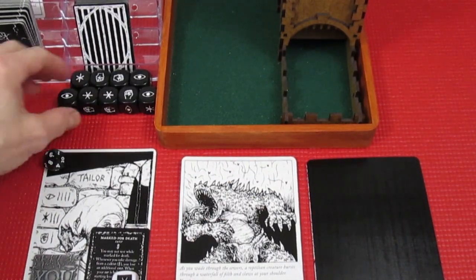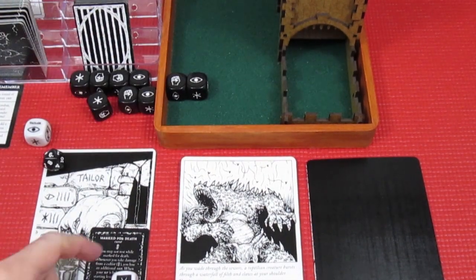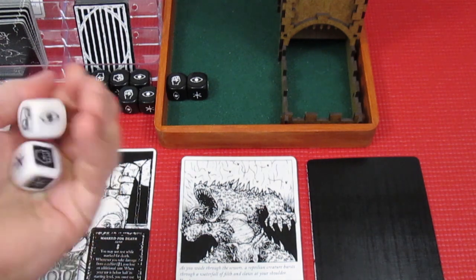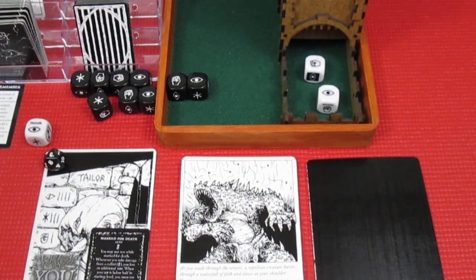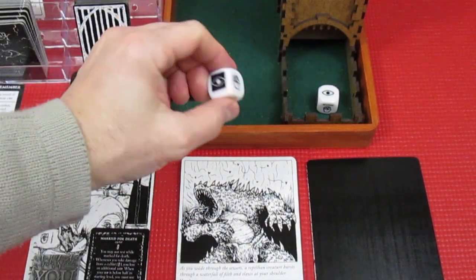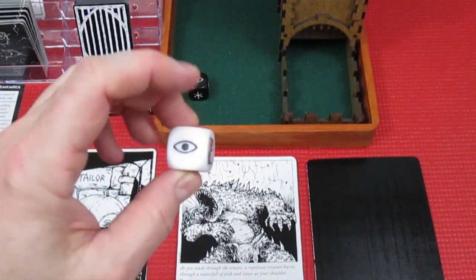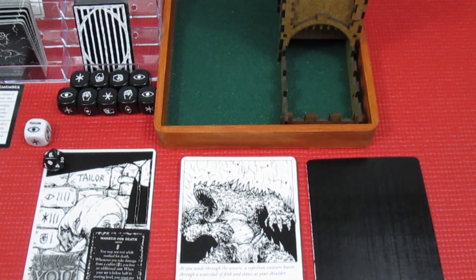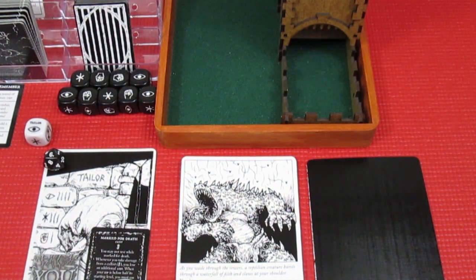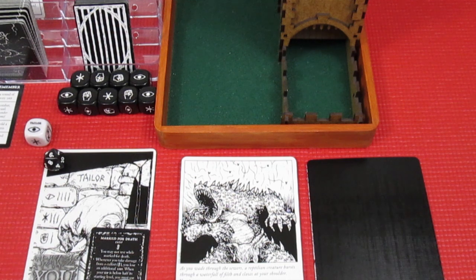Two dice for the creature — it rolls a fist and a cunning. The Tailor with her cultist die and the Mason roll to attack. Unbelievable — the Tailor rolls a fist taking out the first symbol, and the Mason — with only one cunning side on his die — rolls the cunning and takes out the second symbol. We defeated the monster outright! The Mason did something cunning and the Tailor knocked its lights out. We get one item card for this battle.